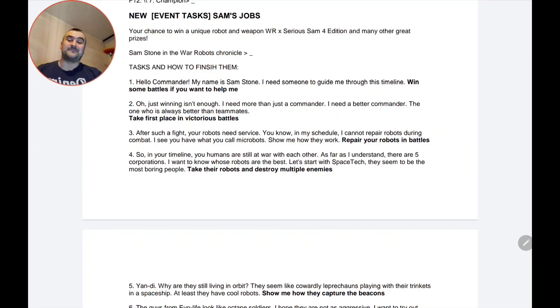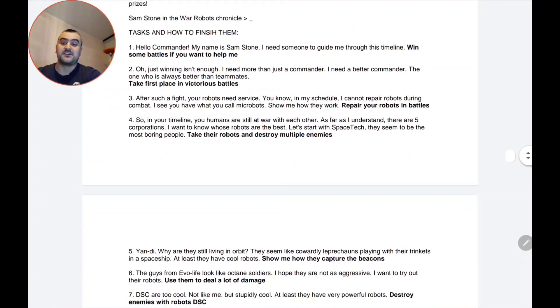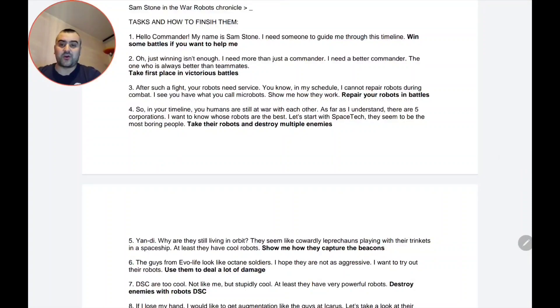The first task: 'Hello commander, my name is Sen Stone. I need someone to guide me through this timeline and some battles. If you want to help me...' It seems the first task will be to win some battles, probably with any robot because they didn't say anything specific.